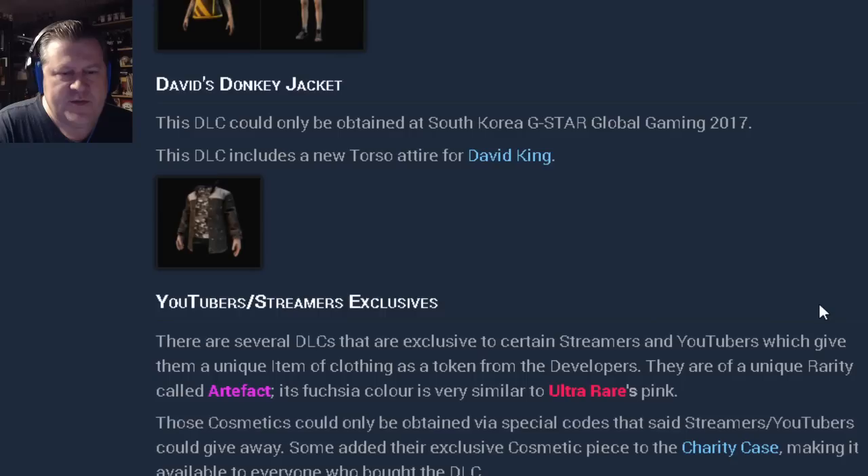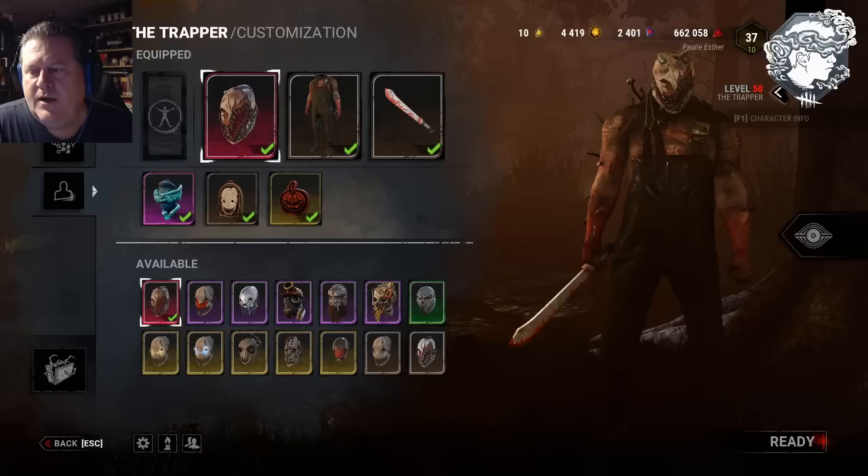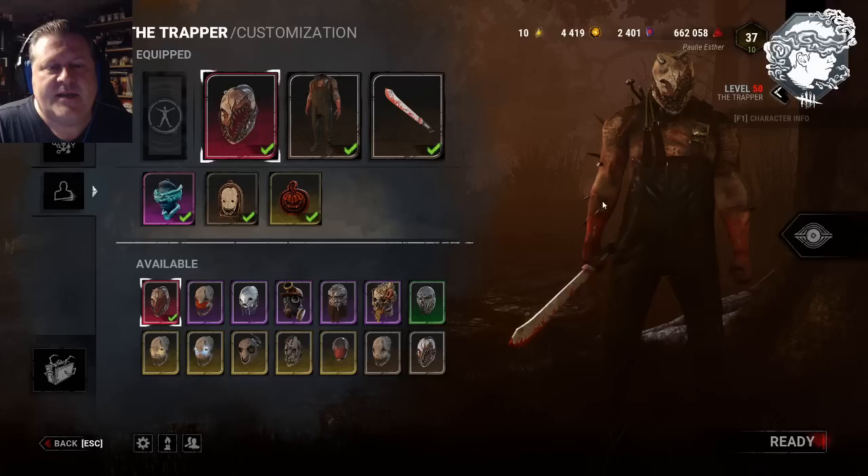Now we get into the YouTubers and streamers exclusives — you're not going to see any of these come out for free because they have logos for specific content creators, and they can't just give those things out without permission. Those aren't going to be included in this package. So I'm going to go through these cosmetics as they appear on the list.